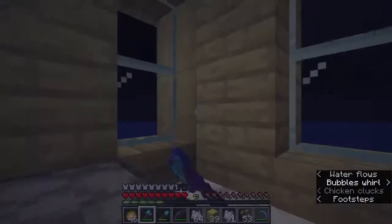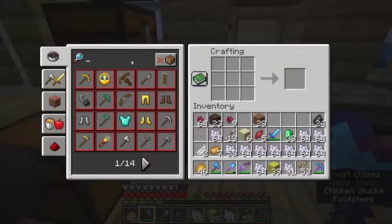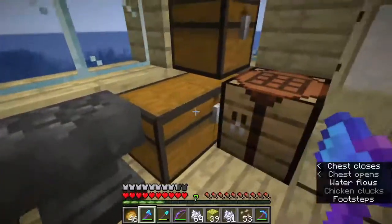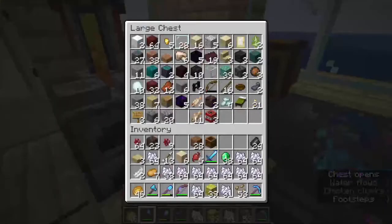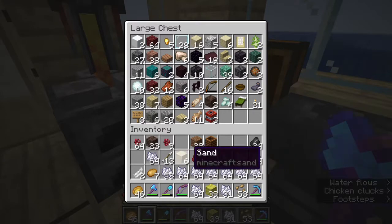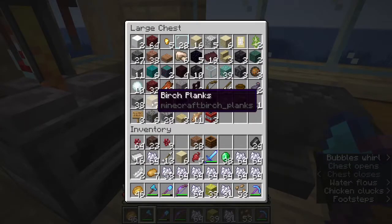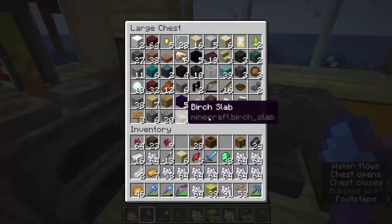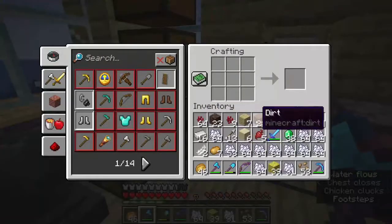I wonder if we can compost chicken eggs, because we have a lot of those now. We're going to see if we can do that. I need to make a composter — how do I do that? Just slabs — all slabs, baby. Composter done. That's the first step of making an auto-composter: making a composter. We also need wood for hoppers, which we don't really have. We have enough for one chest there and we've got one chest there I think. That's all we need — I'll work it out.